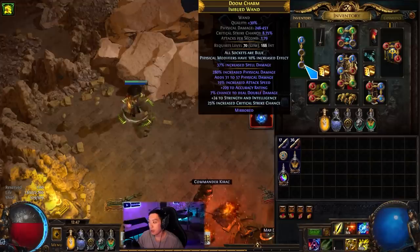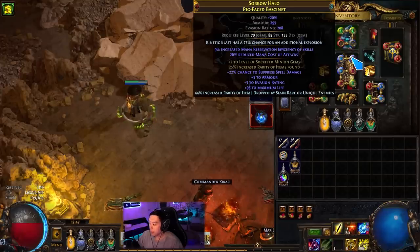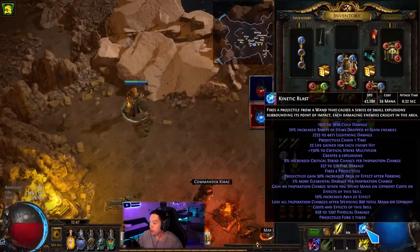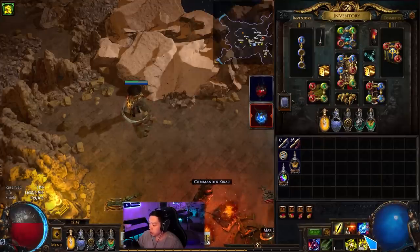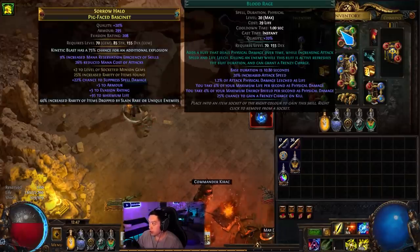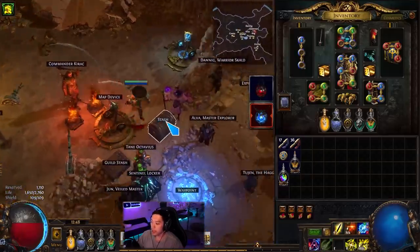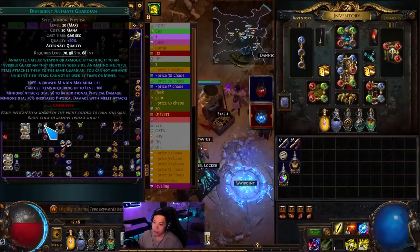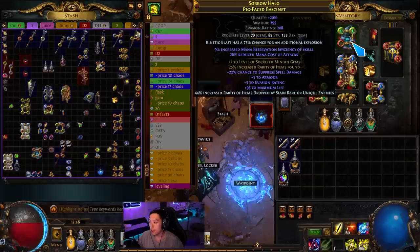Looking at the gear — the mirror wand is around 620 pDPS, pretty much perfect. The helm has KB explosions on the enchant and reduced mana cost of attacks, which is important because it makes KB only 13 mana. Without the helm, KB costs 24 mana. The helm is fractured with minion gems and rarity. You want to run Divergent Animate Guardian, Meat Shield, Minion Life, and Elemental Army in here to keep the guardian alive, though 100% Delirium makes it sketchy to run the Animate Guardian regardless.